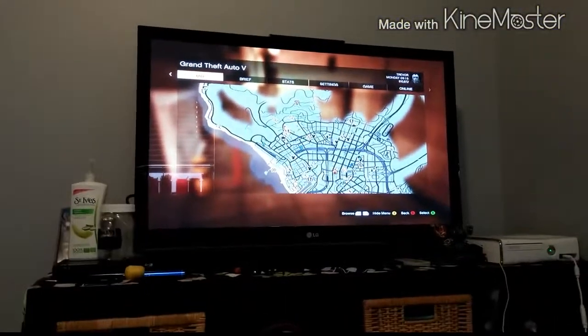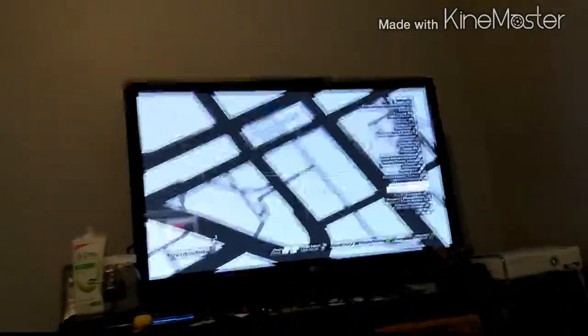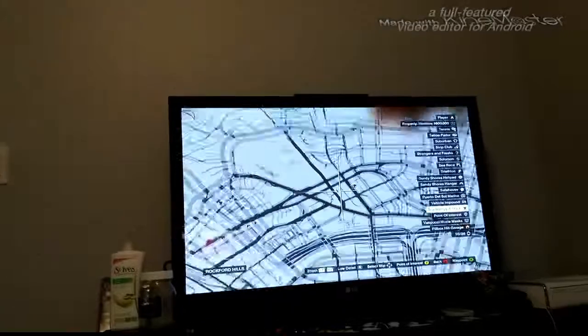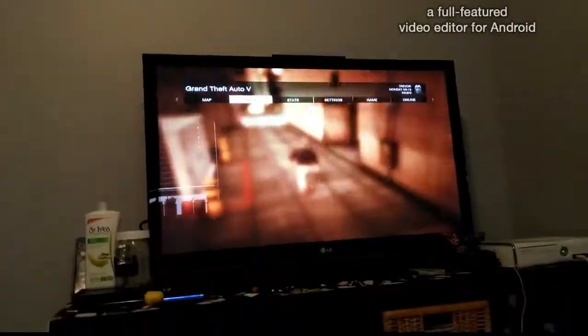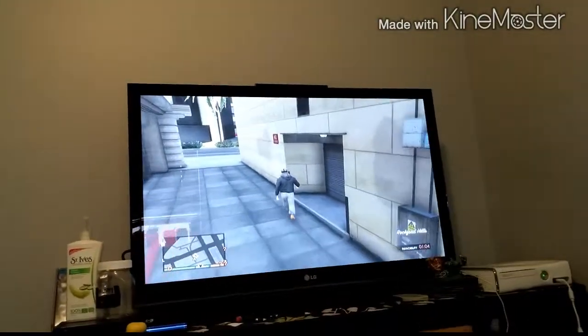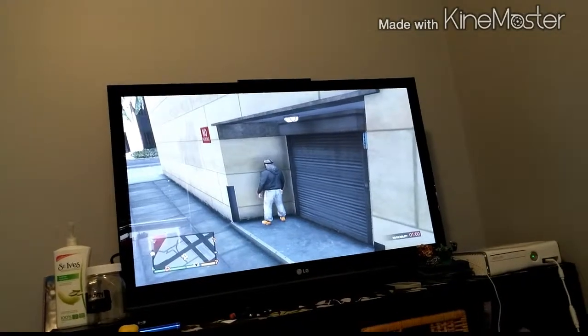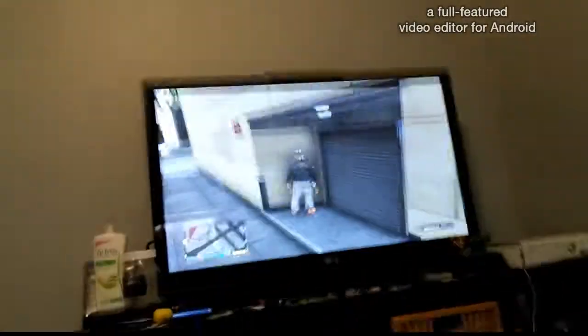Well guys, we're back. This is where the wall glitch is. It's right near the barbershop in the alleyway. That's where it is. Here we go — you just go up to this wall. This wall is pretty solid. Just press the X button.